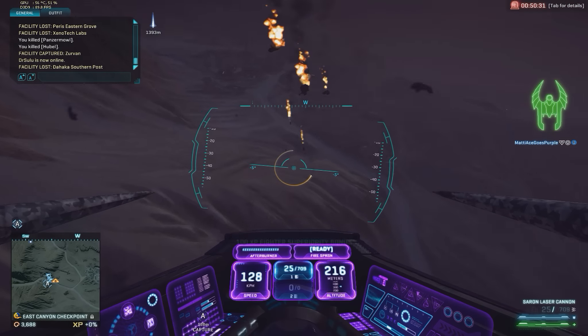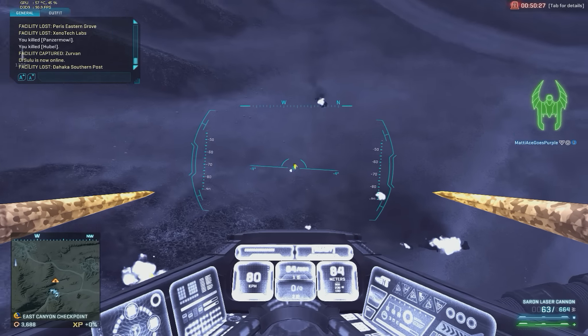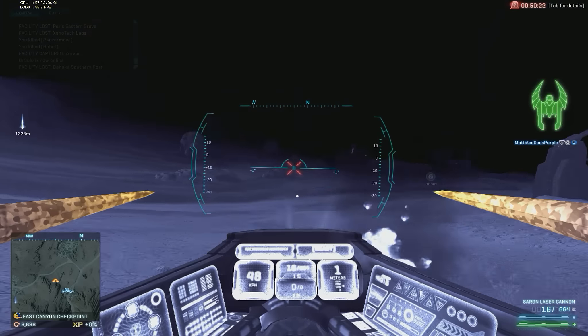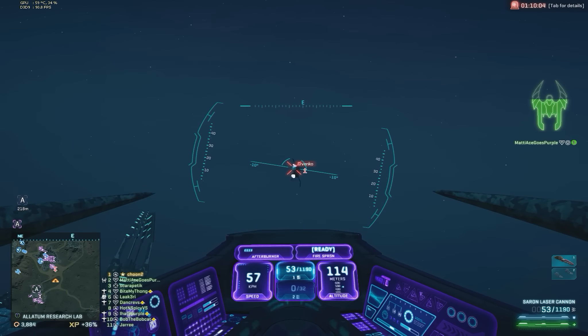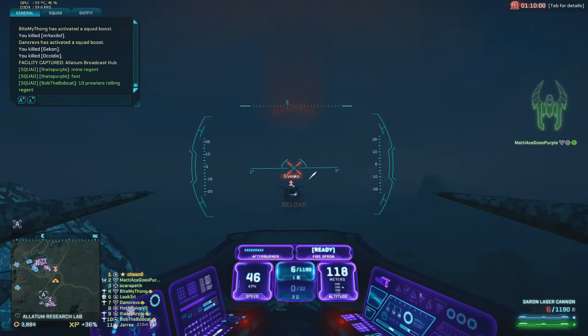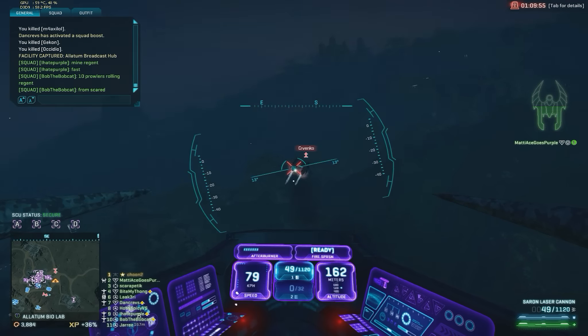Killing a pilot that has bailed out as light assault is actually rather satisfying — it's one of those frags you really like to get. So is every kill that you get after you bail out as a light assault yourself. Especially if you can get a C4 kill on a vehicle, but any infantry fight that I find myself in after I bail out is just a nice bonus to the air gameplay.